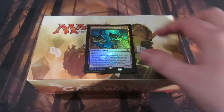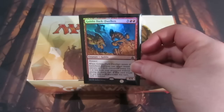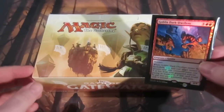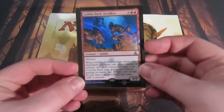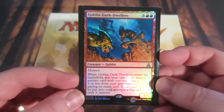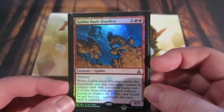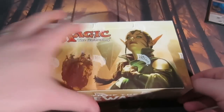Hey Total MTG fans, it's Matt here and I'm sitting here with my wife Emma tonight. I'm going to crack open an Oath of the Gatewatch booster box that I just got from my local game store, Promethean Games. I got a nice buy-a-box promo which is a nice foil Goblin Dark-Dwellers - a very nice card that you get when you buy it from your local store.